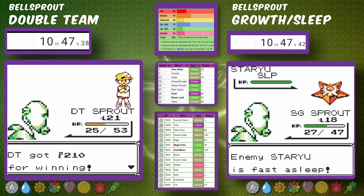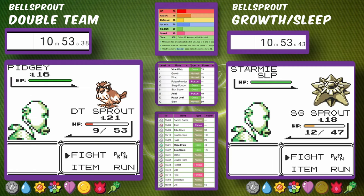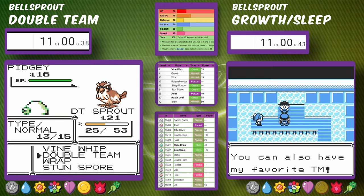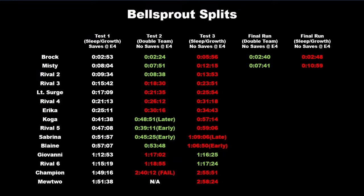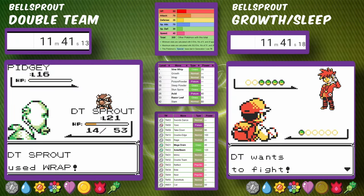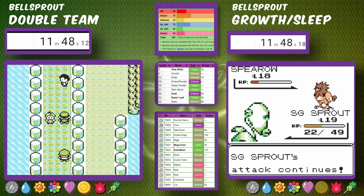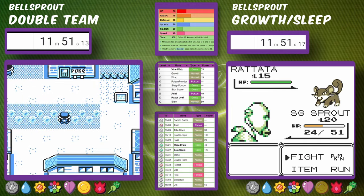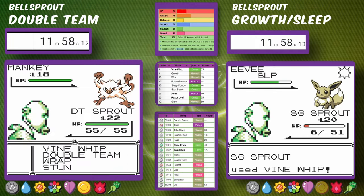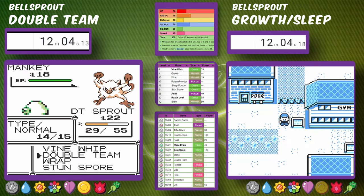A couple minutes later, Sleep Powder Bellsprout finally makes it to Misty. Sleep is really good for setup — we just put her to sleep while we use Vine Whip over and over. We don't even use any Growths and get through on the first attempt. At this point there's starting to be a little bit of a gap, about three minutes between the two runs, but this is still anybody's race.